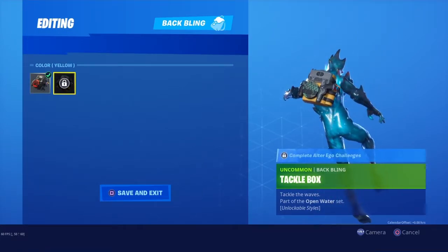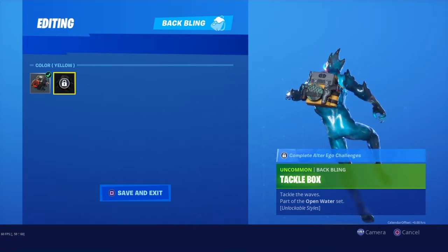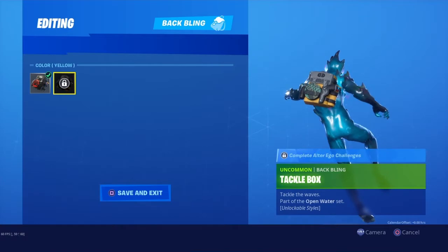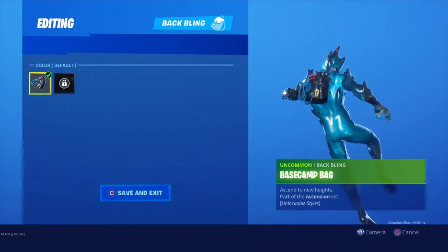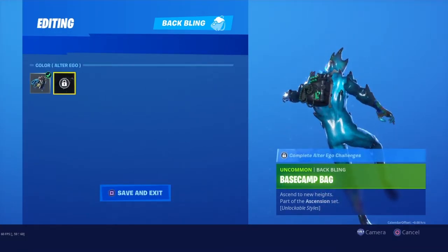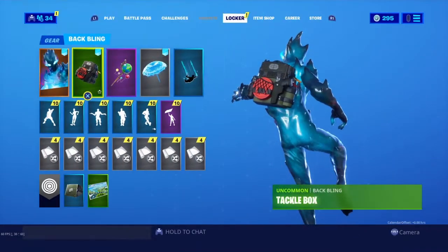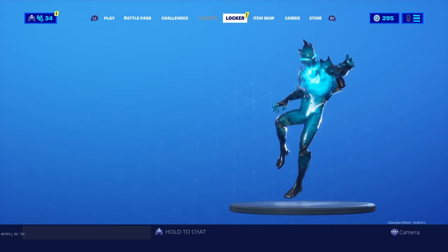Both of these do have selectable styles. When I unlock the selectable styles eventually, I will do a singular showcase for each one — so when I unlock the yellow I'll do a whole showcase for that, and when I unlock the alter ego I'll do a whole showcase on that. But for now we're combining the two, and we're starting off with the Tackle Box.